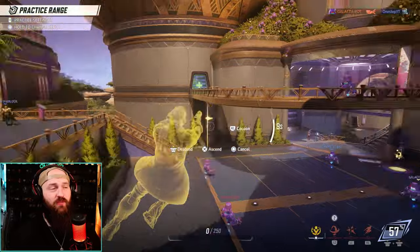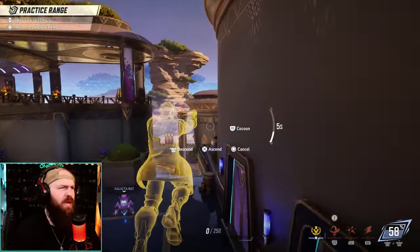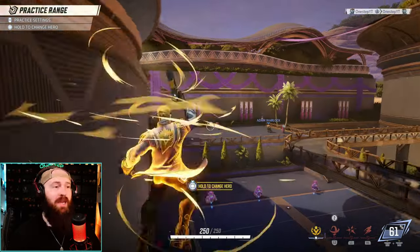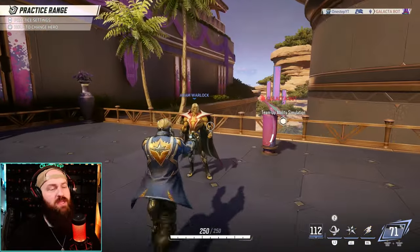Here's how it looks from Starlord's point of view: if we die, we go into a mode where we can go anywhere we want, even behind a wall or high up in the air, then cocoon and revive ourselves and get right back in the fight — even kill the guy that killed you. Yeah, this team up is awesome.